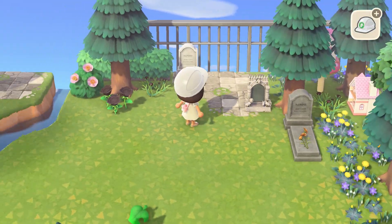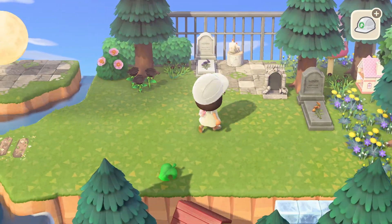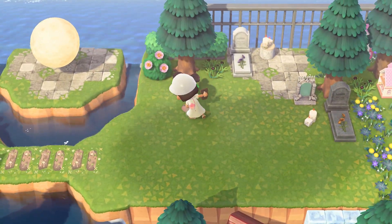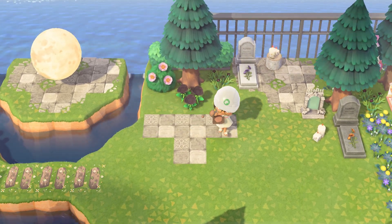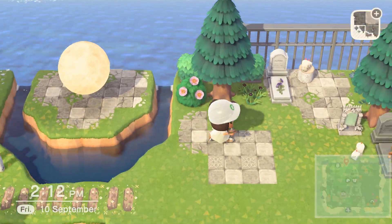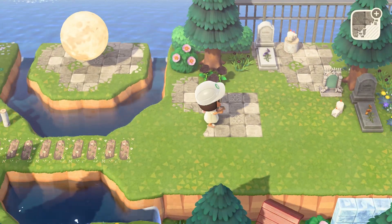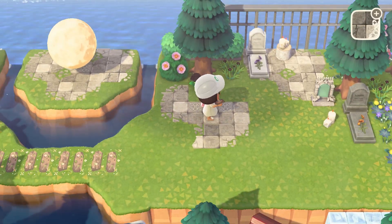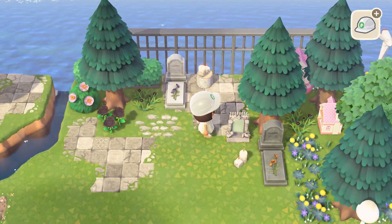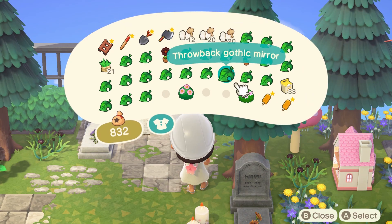We have quite a few options for gravestones in the game and I've decided to use the western style stones for my build. Even though the gothic mirrors aren't really considered a gravestone, I think they kind of look like one so I decided to use them as well. If you put the gothic mirrors backwards so the back is facing front instead of the mirrored side, it looks like a really cute stone fence — another idea for you! I ended up using the in-game stone fence instead so it blends in better with the surrounding area.